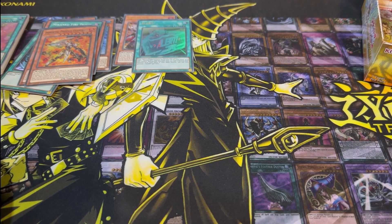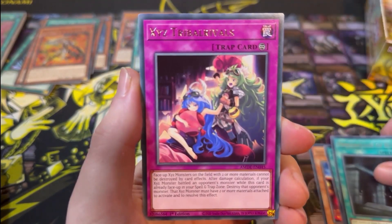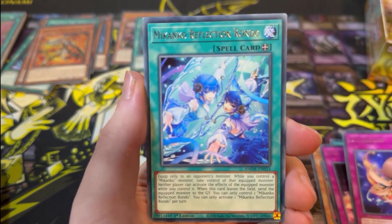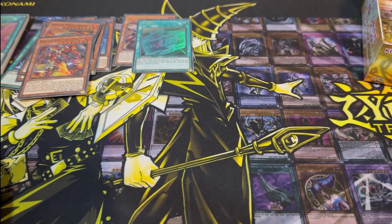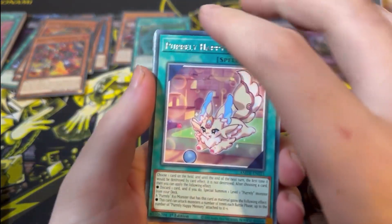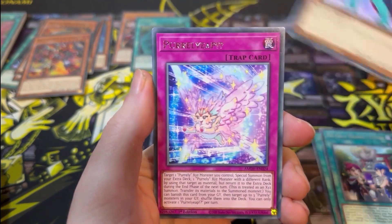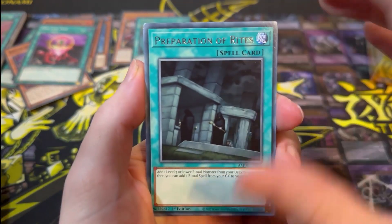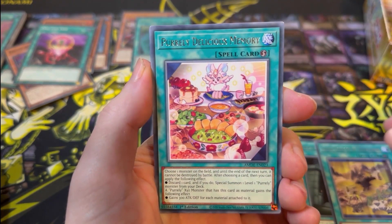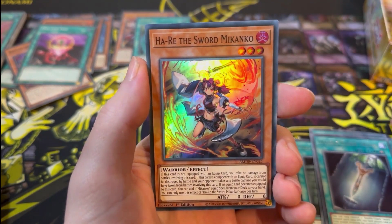We're probably looking at one more Ultra Rare — I think it's three per box if the Collector's Rare overtakes an Ultra. Mekanko Purification Dance and a 1 for 1. Next pack: Preparation of Rites, Sacred Scrolls of the Gizmec Legend, Purely Delicious Memory, Machine Duplication, Limit Removal, Double Edge Sword, and Hari the Sword Mekanko.